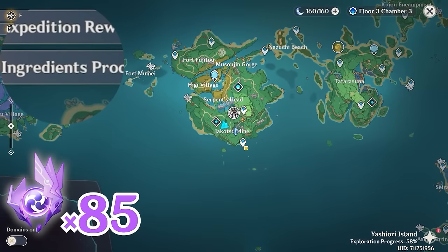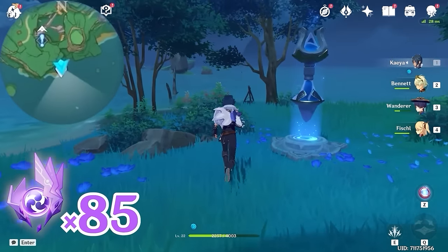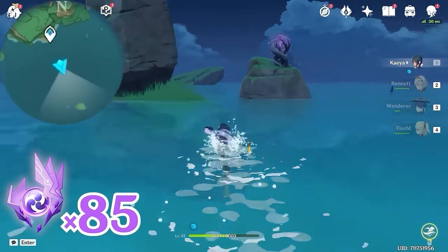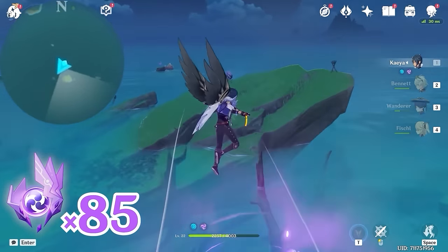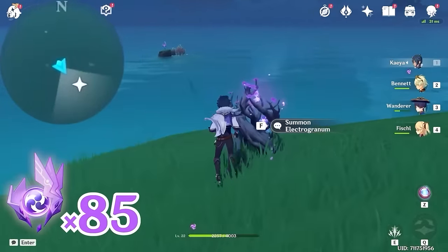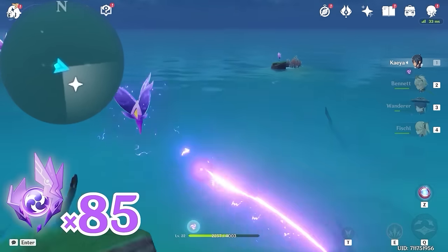Then let's teleport to this waypoint, and let's head towards south, downward on the minimap. Swim across to this Electrogranum, grab one, and teleport across. Come to this Electrogranum here. Turn towards southeast, bottom right on the minimap — you can see this one floating on the rock.